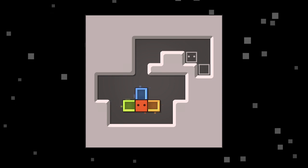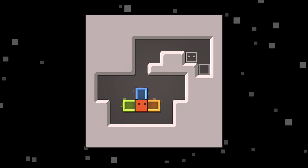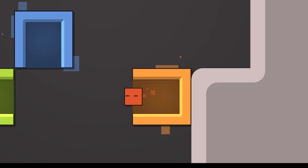We need to get something over into that bottom right corner, and then I need to move left. So if I push something into that bottom right corner...